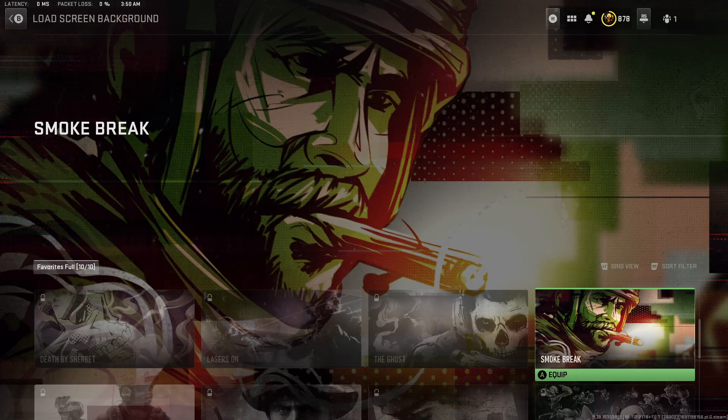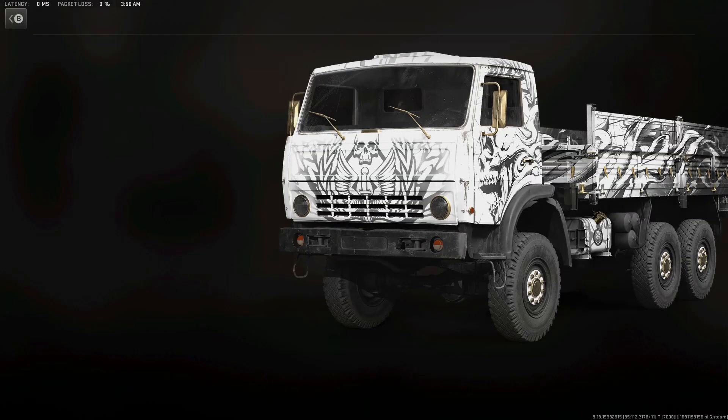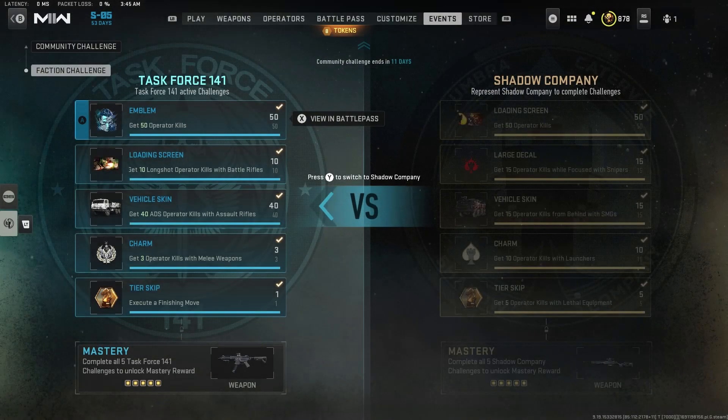For the loading screen, get 10 long shot Operator kills with battle rifles. This one took me a while — I don't really like that playstyle of sitting in a spot trying to get long shots, so I just played regular multiplayer and let them happen naturally. That one is a little annoying. For the vehicle skin, get 40 ADS Operator kills with assault rifles. ADS means aim down sight, so make sure you're aiming your gun instead of hip firing.